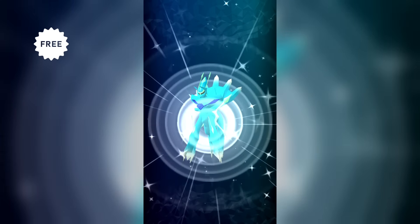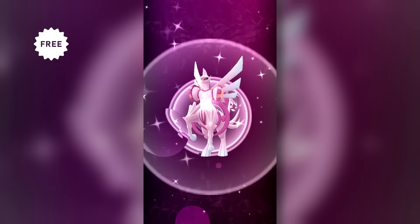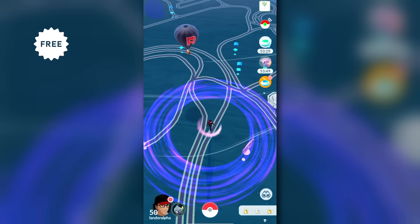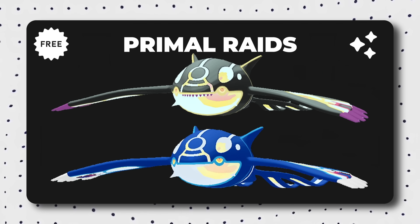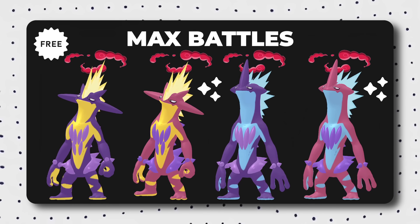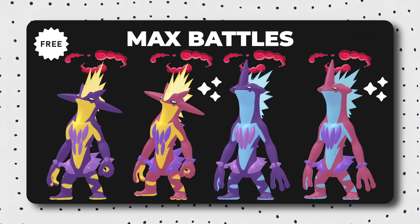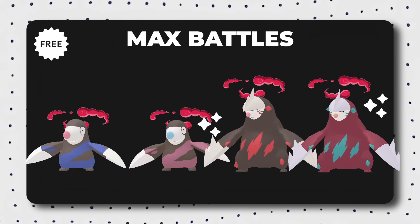Roar of Time pauses the timers of consumable items like Incense, Daily Adventure Incense, Lucky Eggs, and Star Pieces. Spatial Rend allows you to encounter wild Pokemon from a greater distance. Primal Kyogre and Primal Groudon will be in Primal Raids. We also have max battles featuring Dynamax Toxtricity both Amped and Low-Key Forms, as well as Dynamax Drillbur and Dynamax Excadrill.